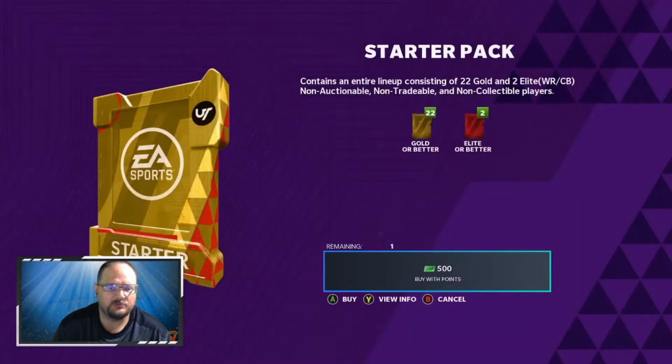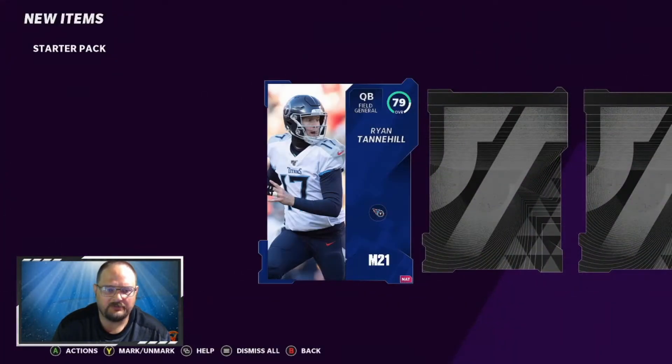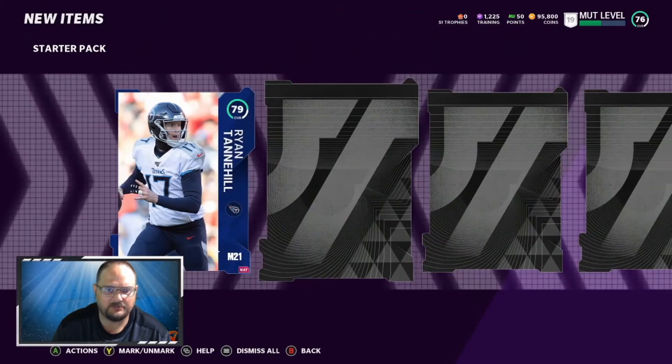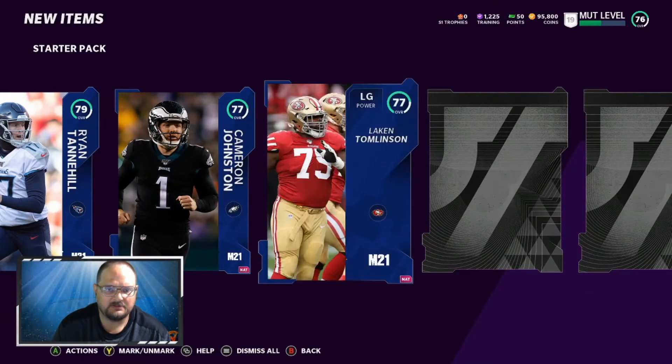This one's got 22 gold or better and two guaranteed elites, so we're gonna go ahead and open it. We already opened like 23 gold fantasy packs. First up — 79 Tannehill, not terrible.